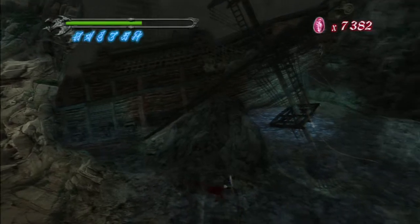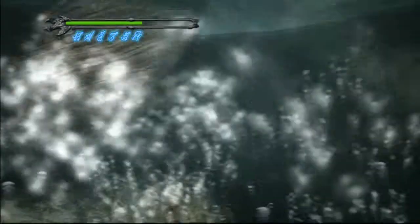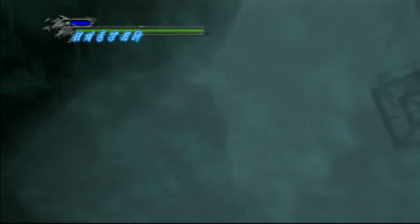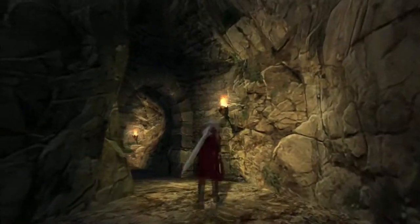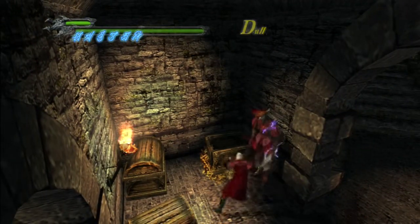Head around the rock, jump into the pool on the other side. And in the water is the blue orb fragment. That's pretty much it for this area. We're gonna go ahead and exit the cavern, go up the stairs, kill some marionettes, head through the doors — and that'll be the end of this area, and we'll start mission 14.